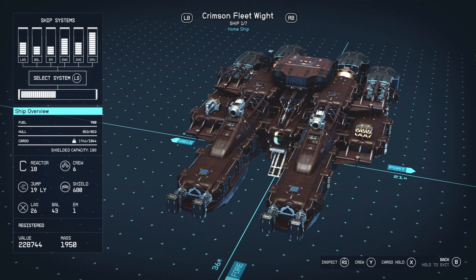Crew is 6, 19 light year jump range, almost 700 shield. I do have a perk which increases my shields slightly, but still, that's quite good — 700 shield is really, really good. It's got laser weapons, ballistics, and an EM weapon: 26, 43, and 1. It cost me around 230, 240k.